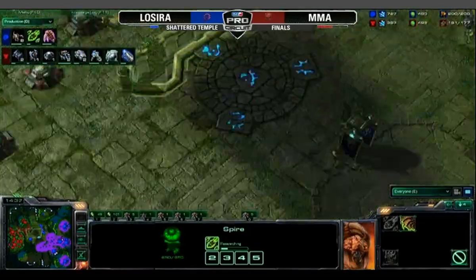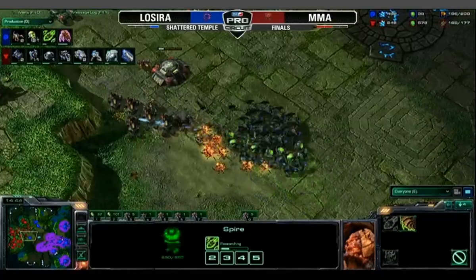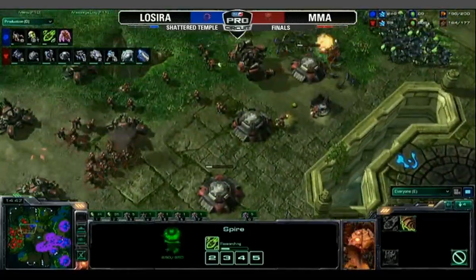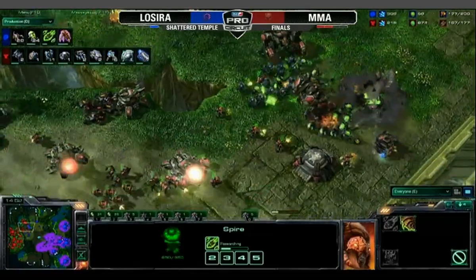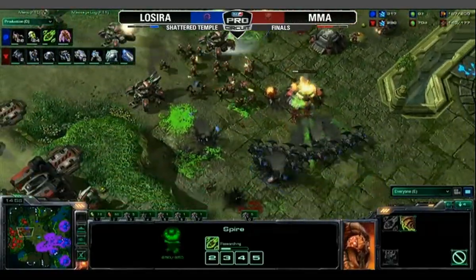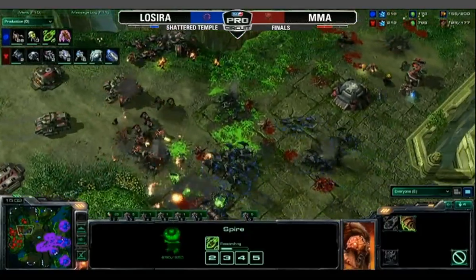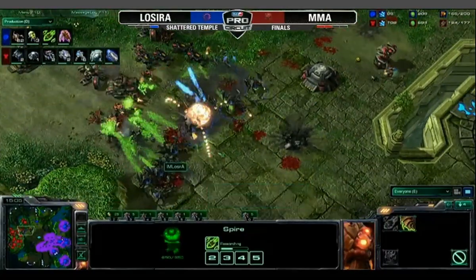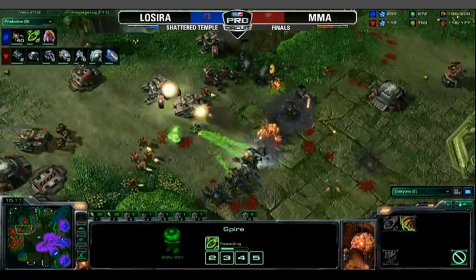LaCira is going in for the attack — and he's not going to attack from just one direction, but multiple directions. A lot of Banelings do get hit there, and he's going to go in for a huge hit on the Bailings. Looking for what he can take out from the top. Bailings rolling in, tanks doing a ton of damage. Will MMA be able to hold this off? The Roaches might do enough to clean it up, but there are still a few tanks sieged up there, and LaCira is going to give it his all.